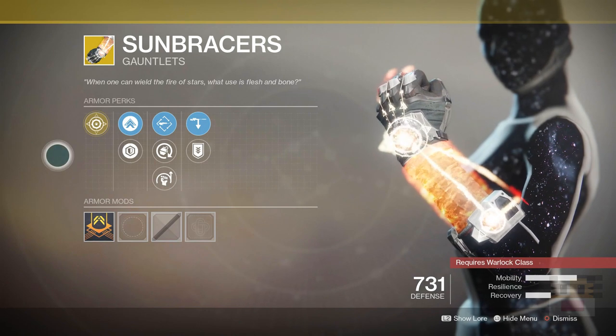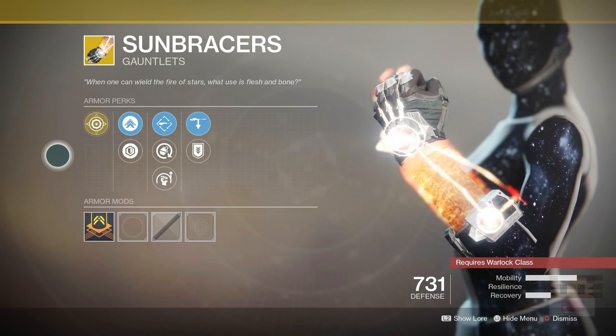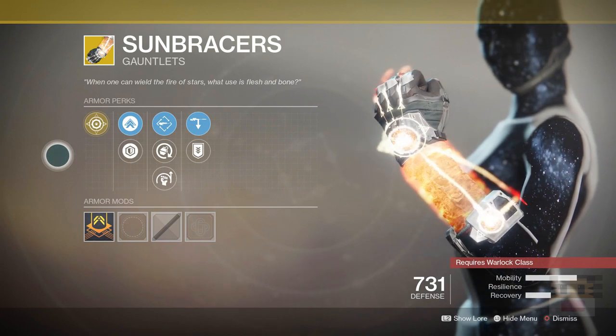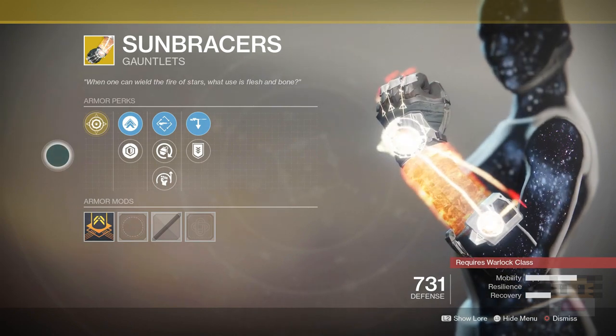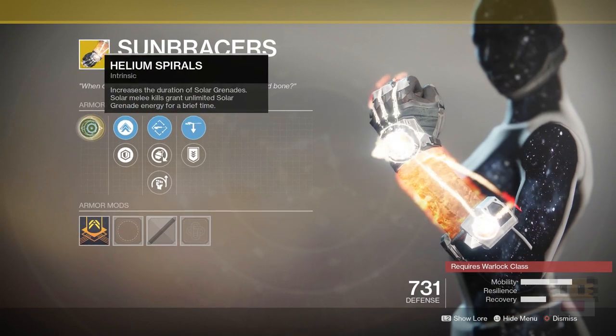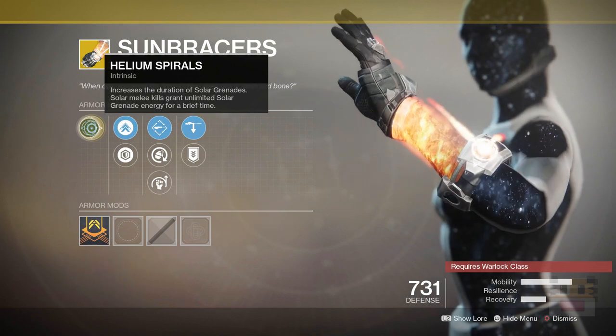Moving on to the Warlock Exotic, we have the Sun Bracers. They got a big update many months ago where they changed it — if you haven't tried it since it came out with the base game, it has in fact changed and it's a lot of fun. I wouldn't say it's A-tier or S-tier, but it's just a lot of fun to use. The perk increases the duration of solar grenades, and solar melee kills grant unlimited solar grenades for a brief period of time.